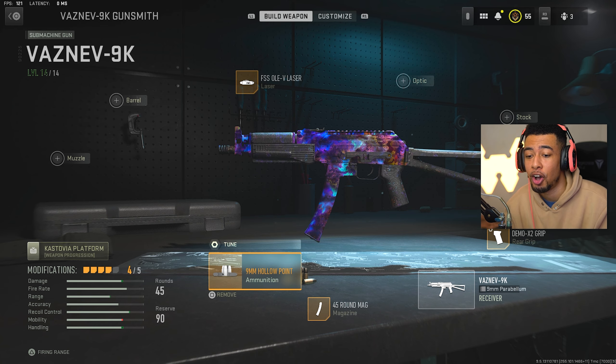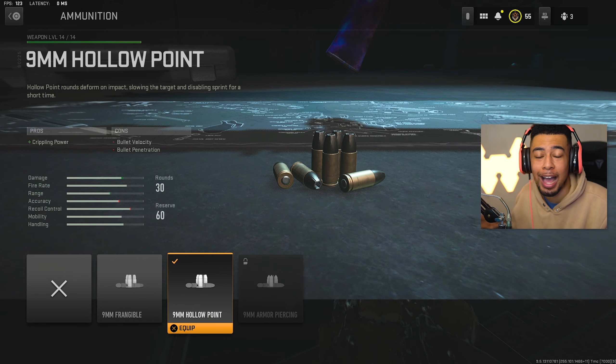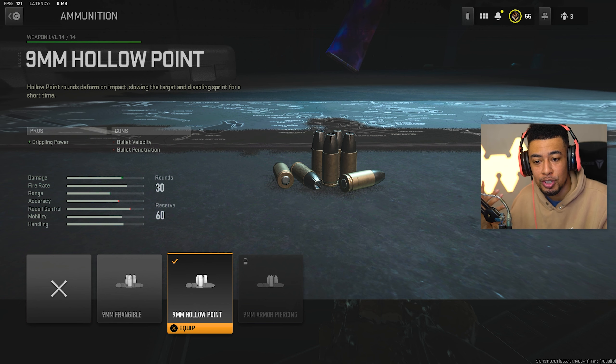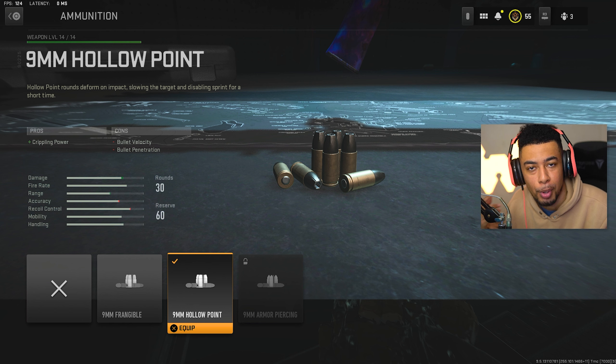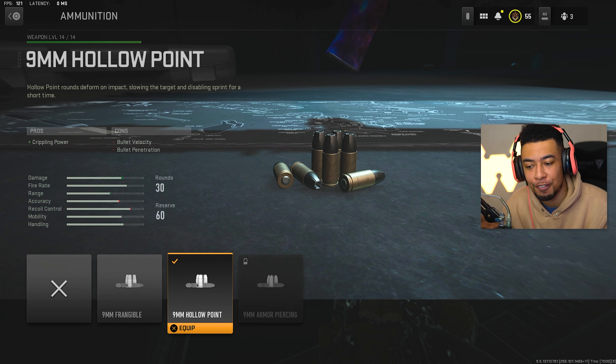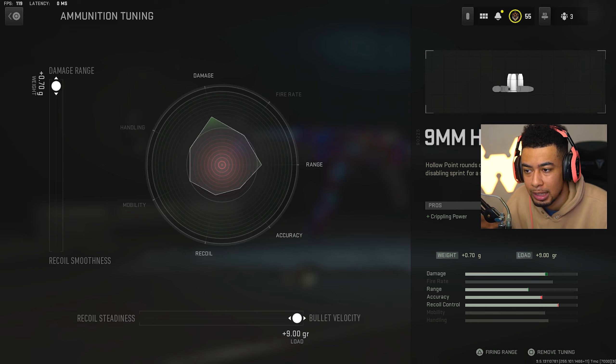I've also got the 9mm hollow point ammunition - not what I usually would use on a gun, but I tried it and it's insane. It adds crippling power to it, so basically what it does is it disables the enemy sprint for a short amount of time when you're shooting them. So if you notice a lot of people looking like complete bots when I'm shooting them, that's why - it disables people. The effects are wild. Try that and you'll notice yourself winning a lot more gunfights and feeling like a lot more of your gunfights are just easier to win.